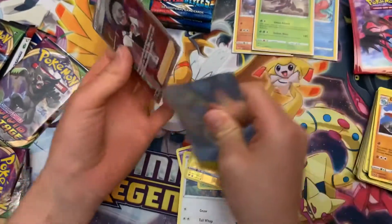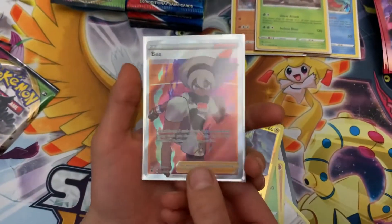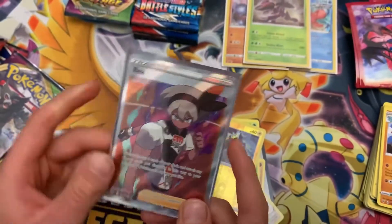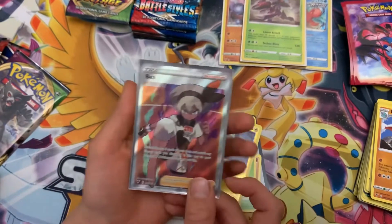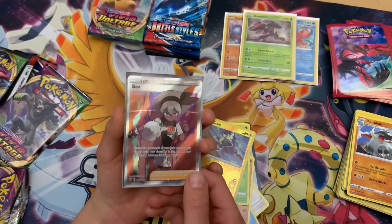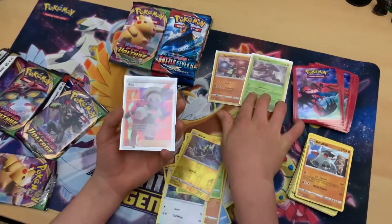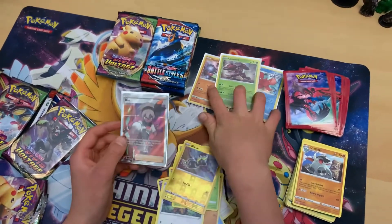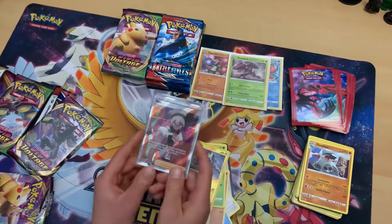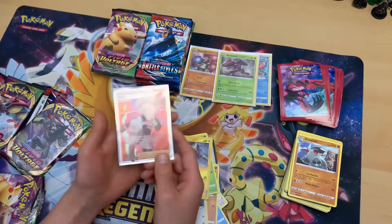A Full Art Trainer! We did not pull a holo — we pulled a Full Art Trainer! Look at that! A Bea Full Art Trainer with her VMAX bracelet on. Look at that! That is a beautiful card. Oh my gosh! A Bea Full Art Trainer — we're literally four or five packs in and we've already hit a Full Art Trainer!